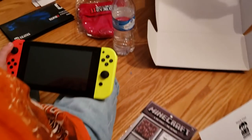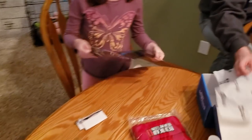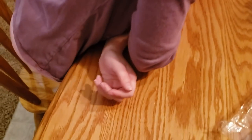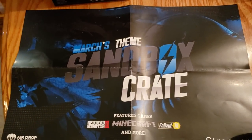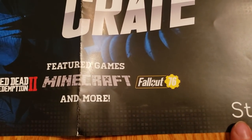Show me the poster — doesn't it come with a poster showing everything in it? Open it up please. I like these little posters they include. Obviously this vinyl figure must be pretty expensive because it came separately. So this says — let's see — March's theme says Sandbox Crate. Feature games include, as we saw, Red Dead Redemption 2, Minecraft, Fallout.